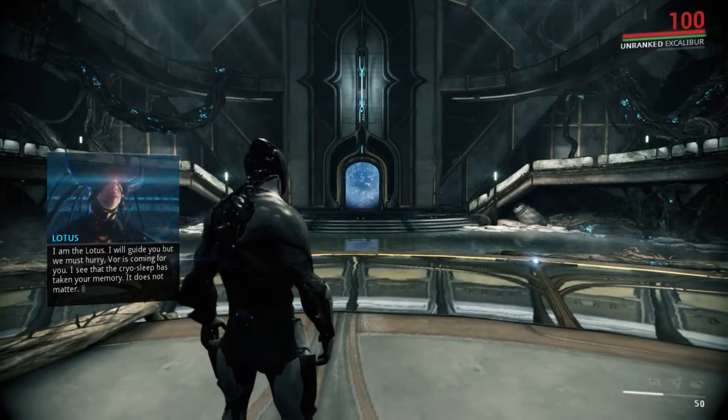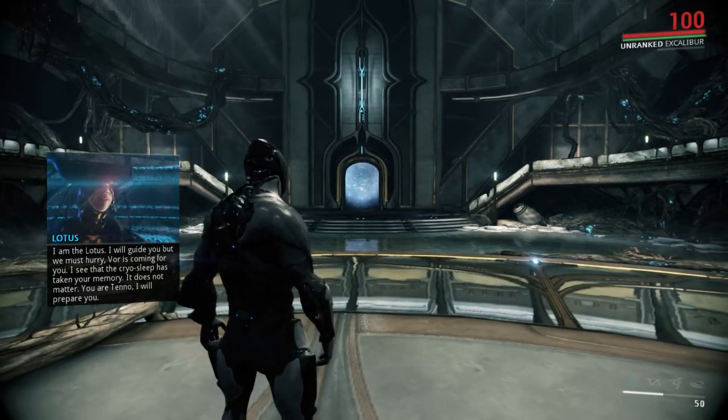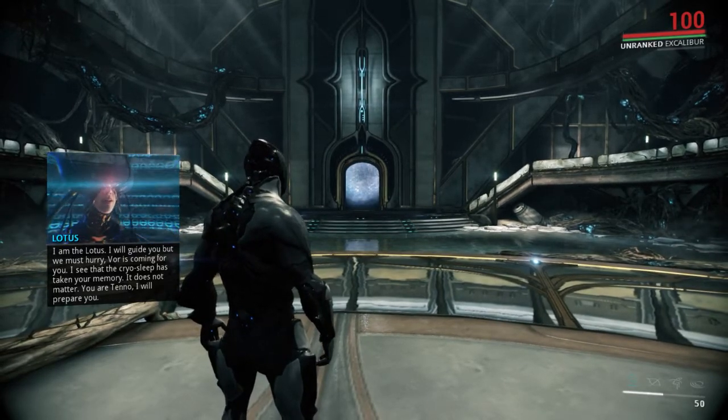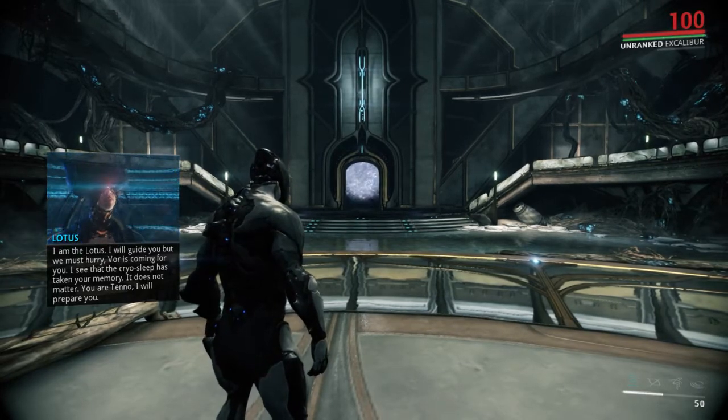I am the Lotus. I will guide you, but we must hurry — Vor is coming for you. I see the cryosleep has taken your memory. It does not matter. You are Tenno. I will prepare you.